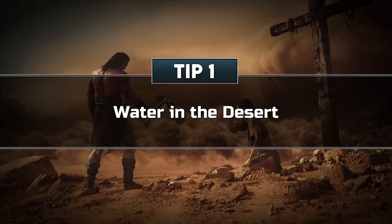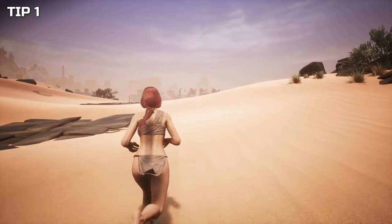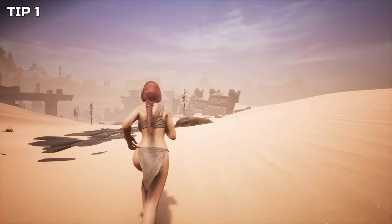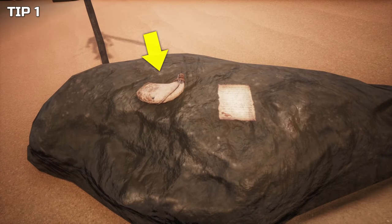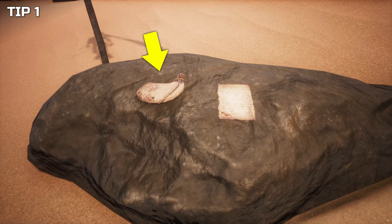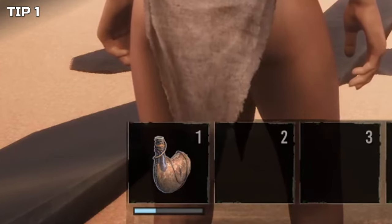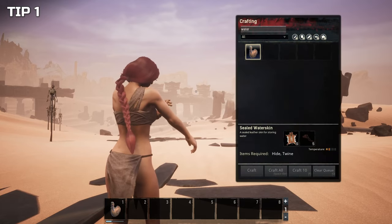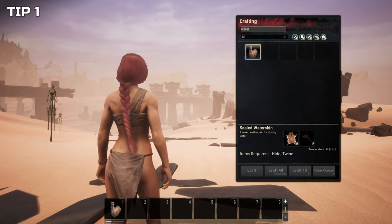Tip 1: Water in the desert. Let's begin with something that's easily overlooked and can be helpful right at the start of the game. After character creation and the cutscene that introduces you to the game, you will begin walking down a path through the desert. You can find a sealed water skin very early on, lying next to a journal, close by on a rock or a stone structure. It's pretty small and easily missed. Once picked up and equipped on your hotbar, you will see that it even includes a little water — helpful for the first few steps. While you can craft a water skin at level 1, you don't have to spend any resources on this one, and worst case it's a spare in your inventory.